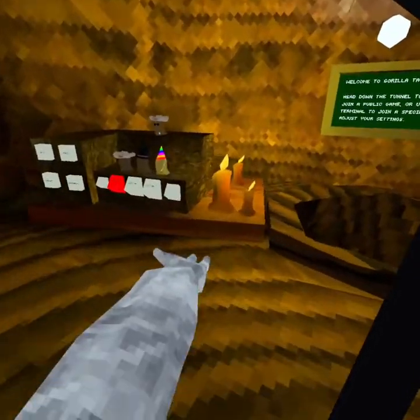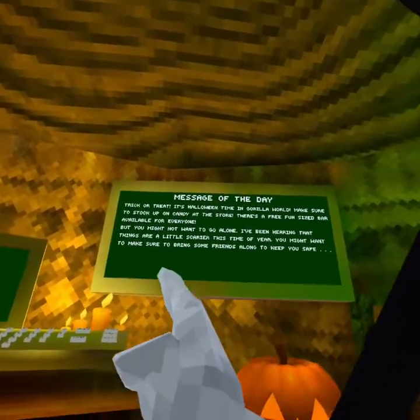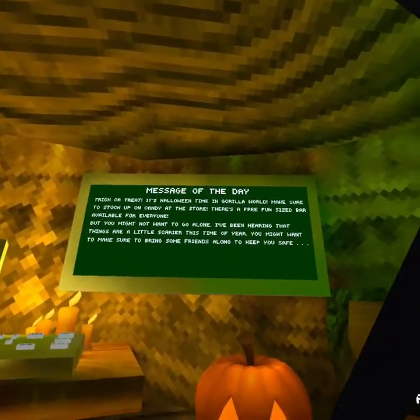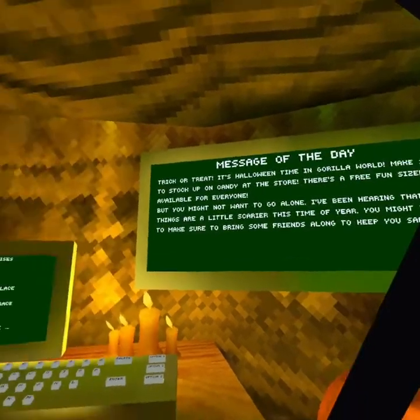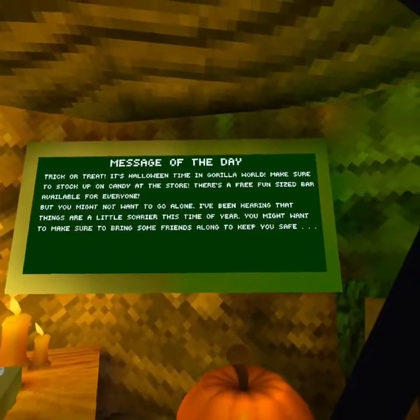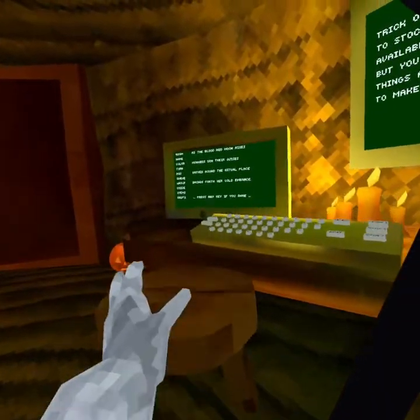So yeah, we just got the Halloween update, as you can clearly tell. I love it. Trick-or-treat. Let me tell you, Gorilla World, make sure to stock up on candy at the store. There's a free fun-size bar available for everyone, but you might not want to go alone. I've been hearing that things are a little scarier this time of year — you might want to bring some friends along to keep you safe.